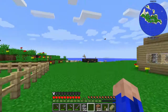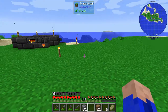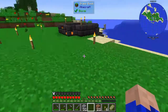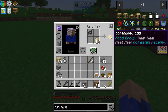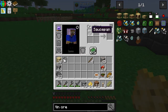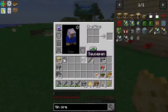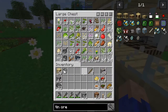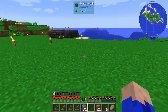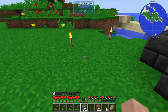Greetings and welcome everyone to episode 6 of our FTB Continuum playthrough. We are going to be making our tools and doing a few other things today. One of the things I wanted to show you is I do have a meat meal if I scramble some eggs. Thank you Pam's Harvest Craft for giving me all these recipes so I can have diversity in food. Our chickens are over there producing eggs like crazy, which is good. We got a lot of Pam's Harvest Craft tools and I can't wait to get Cooking for Blockheads up and running — it's a very nice mod that works really well with Pam's Harvest Craft.